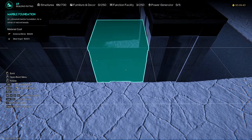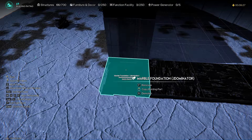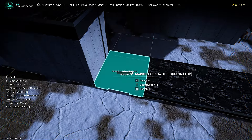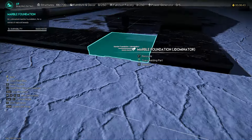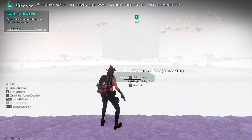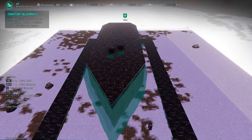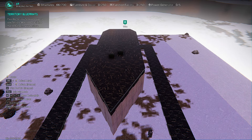Just take note that relocating the base takes 10 minutes to cool down, so you'll have to wait. Repeat the process until you reach your desired height. I never tried how far it would go up, because I'm a very impatient and lazy person, so I just did this like 4 times.